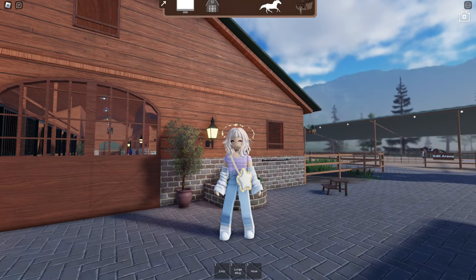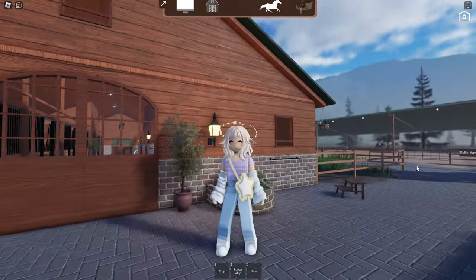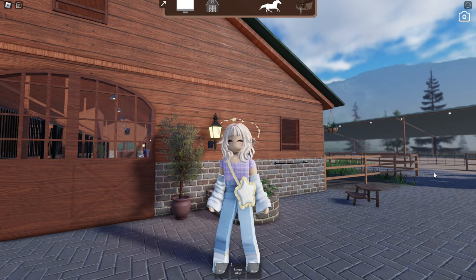Hello everyone and welcome back to my channel. My name is Puckersay and today we are going to be exploring and reviewing one of the newest horse game releases: Stride Away. This is a public server, which is why you can see a lot of people running around. Since this game is in beta, there are no private servers yet, and the game currently costs Robux — around 530 — to buy.